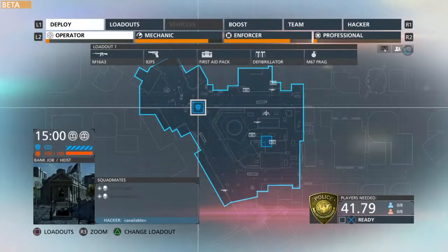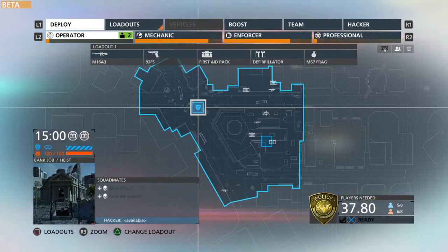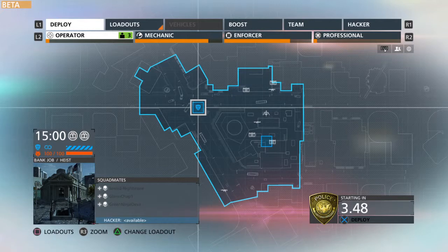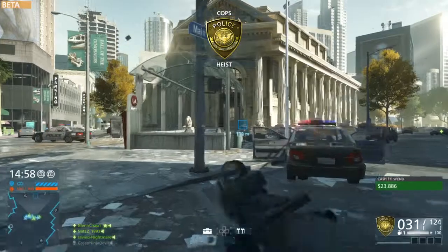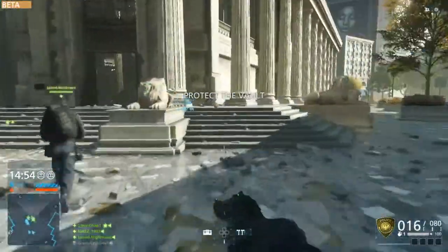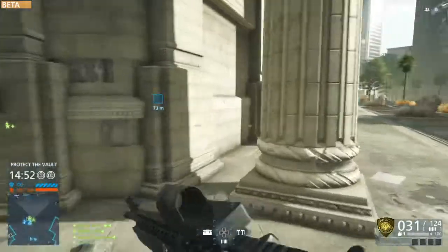A large group of armed suspects is attempting to enter the Federal Deposit Bank in downtown Los Angeles. This is the Heist mode — my favourite mode of the beta. Am I liking the beta so far? Yes, I'm absolutely loving this beta. The action in this game is just intense.